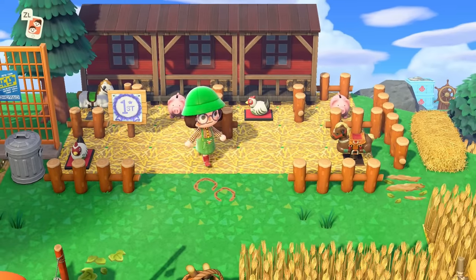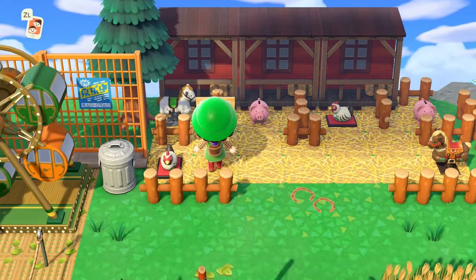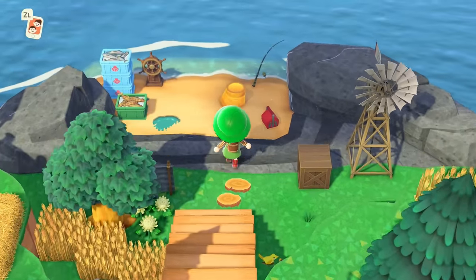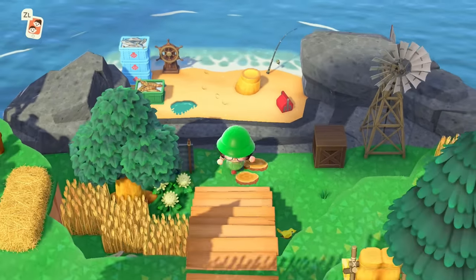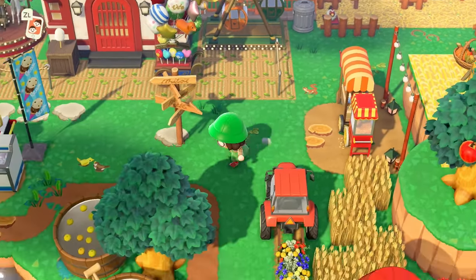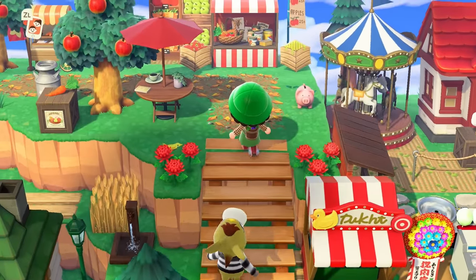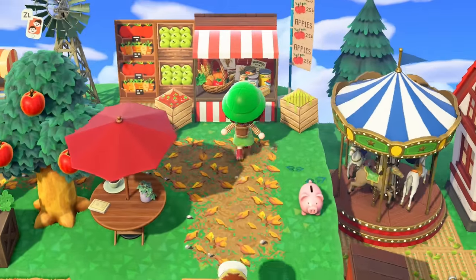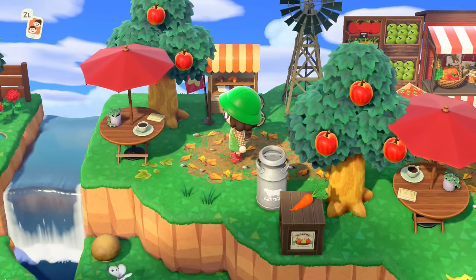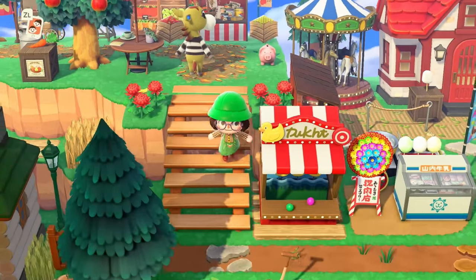Over here we have the animal contest where they give a blue ribbon to the animals — this little horsey over here won. And then over here is my secret beach, which is pretty simple, nothing too fancy. Going back up and up a ladder, there's a little food eating area for the county fair where you can buy snacks and meals and just sit and eat them and have a chill good time.